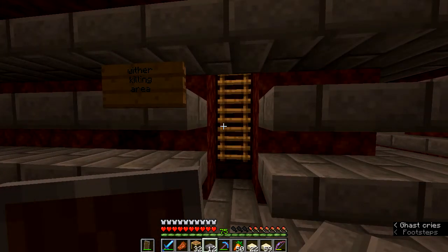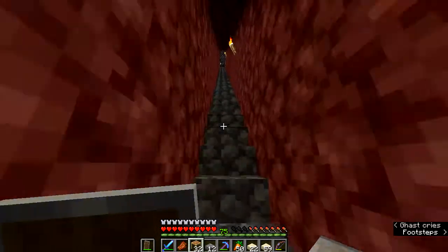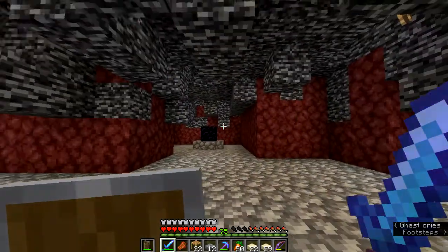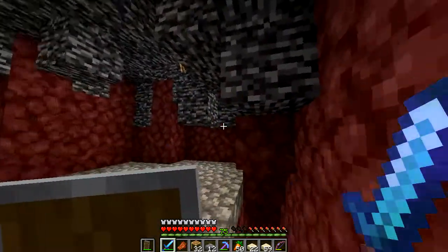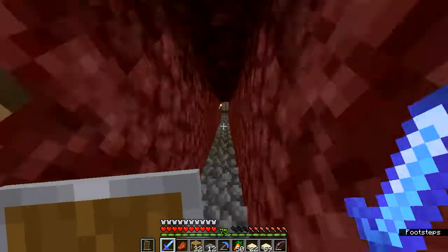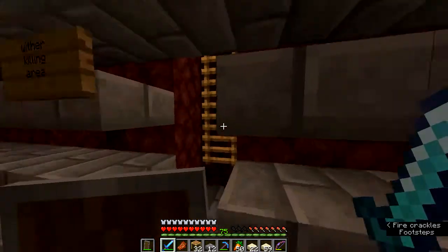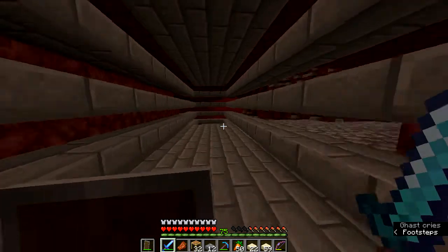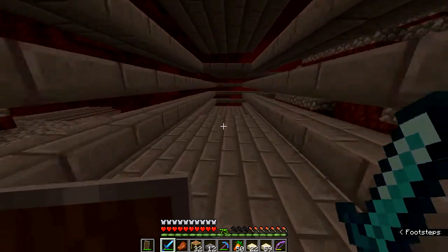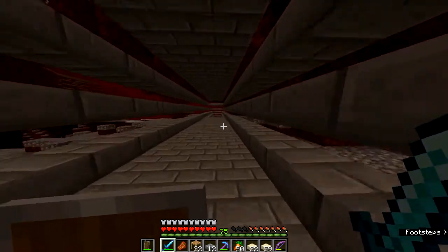Wither killing area. I feel like I should know what this means, but let's go take a look anyway — should be right up here at the top. Oh yeah, this is the place where you fight the wither, or let the wither die, because essentially its head gets buried inside the bedrock and it suffocates or takes damage and then dies. So we don't need to stick around up here. We know this isn't where we can find anything of use at the moment. Let's just continue on down this hallway a little further and I think we'll get to the nether fortress.